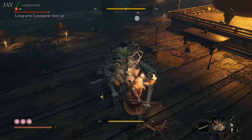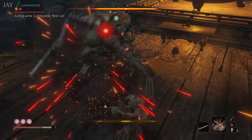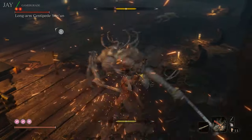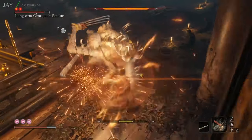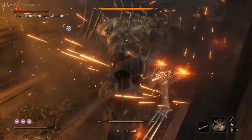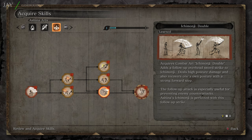If you find your posture bar builds too quickly and is causing you problems, a good tactic is to use the firecracker tool immediately after he performs his 10-hit combo. Then while he's stunned, perform a double Ichimonji to completely reset your posture bar while massively building his. Since there's no firecracker cooldown for this boss, you can repeat this tactic after every 10-hit combo he performs, which will keep your posture in check throughout the entire battle, allowing you to stay in the pocket blocking and deflecting as much as you want. The double Ichimonji is a combat art that massively reduces your posture bar when used, while dealing posture damage back to the target in the process.